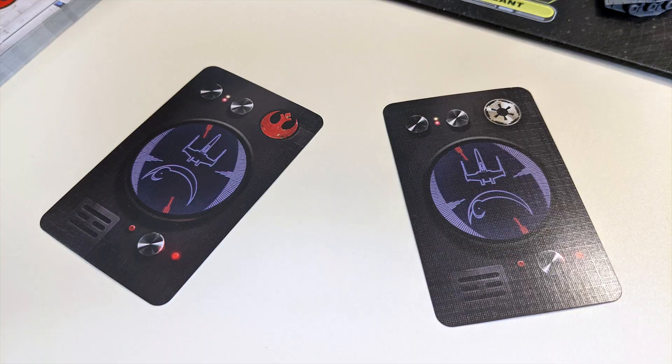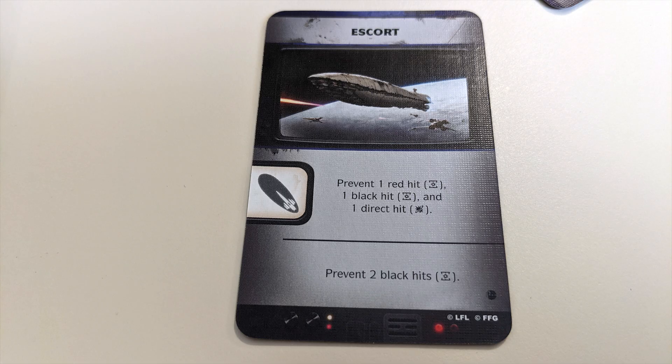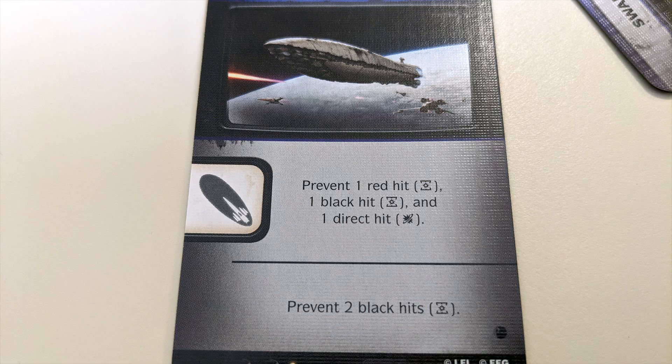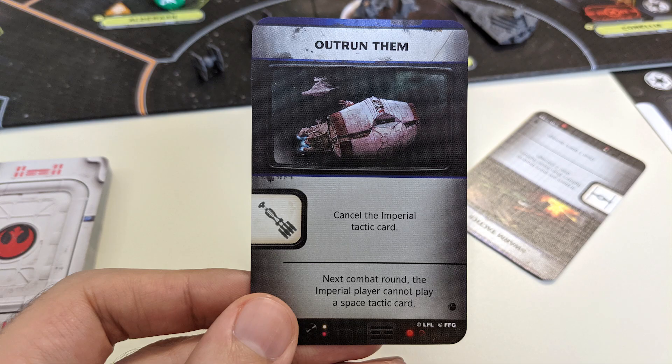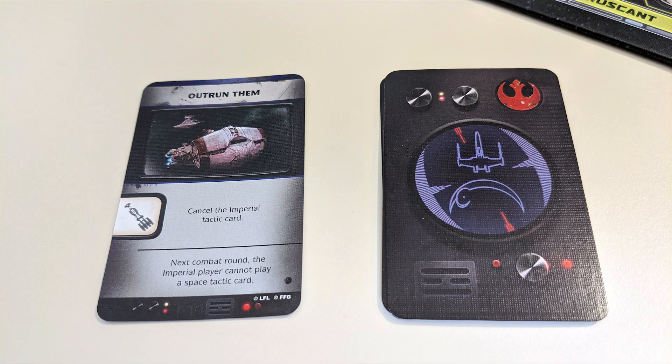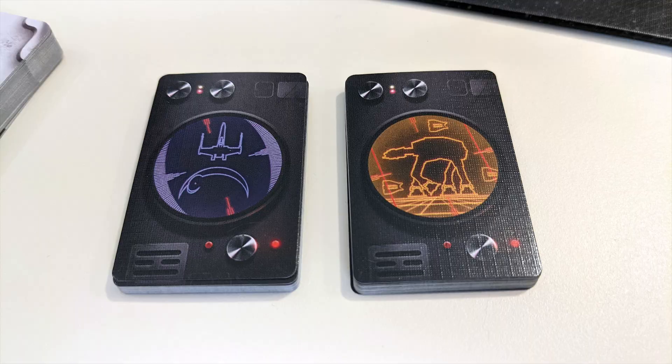When ready, both players reveal their cards simultaneously, then activate them starting with the current player. Each card has two effects, and each player chooses just one to activate. If an effect has the icon of a specific unit, that unit must be present for it to be chosen. A player can also choose not to activate either effect. If a player has a card with a cancel effect, it activates first and negates the other card. After use, a tactic card is discarded — it won't be usable again until the entire deck runs out, at which point the cards are reshuffled.